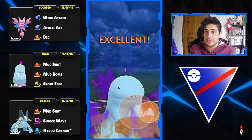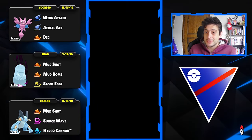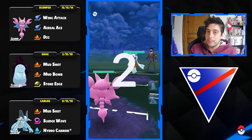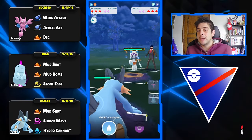Especially here, we catch the next Body Slam with a clutch switch to our Gligar. I was counting their moves — I knew they had 11 counters' worth of energy, meaning two Body Slams and one extra Counter. So I was expecting them to throw back-to-back moves, and that's why I managed to catch it. On to the next battle!